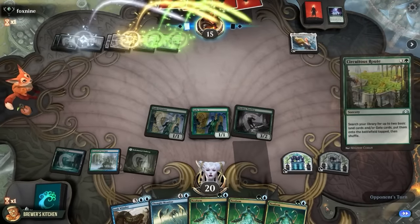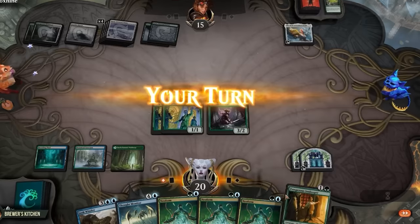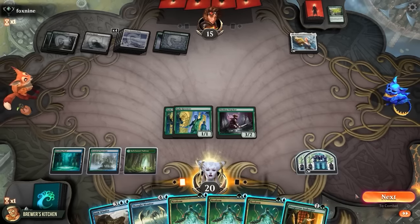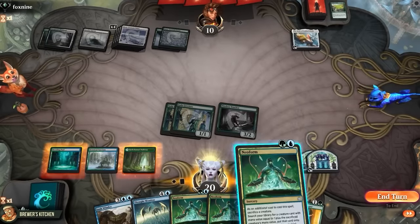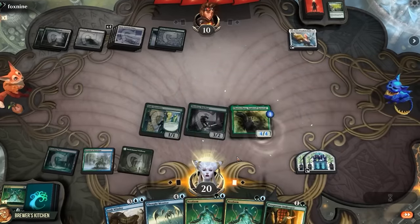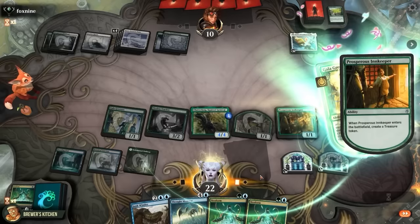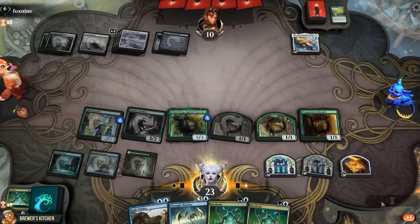We might have to kill them this turn. They cast Sycrutas Route, getting two more lands. Here we go — Prosperous Innkeeper. This might actually do it. If we get away with it, that is — it might go horribly wrong if they have a board wipe, but we have to go for it. Swing for five. Sacrifice Gala Greeters to get a three-drop with Neoform — get a Chatterfang. Create a treasure and a Squirrel, which triggers Greeters for two life. Play a Prosperous Innkeeper, put a counter on the Greeters, create a treasure and a Squirrel, gain some life, and pass the turn.